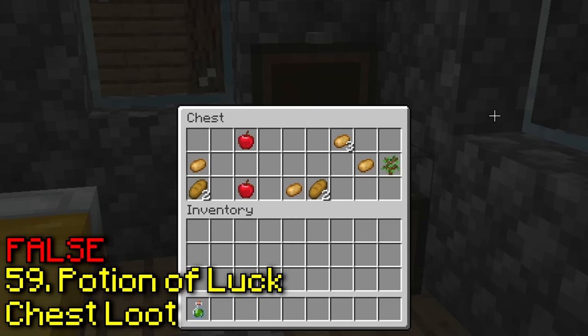Apparently you can ignite TNT with a fishing rod. Now we just fish through the lava. Yeah, it works — I guess there is a reason to fish in lava now.